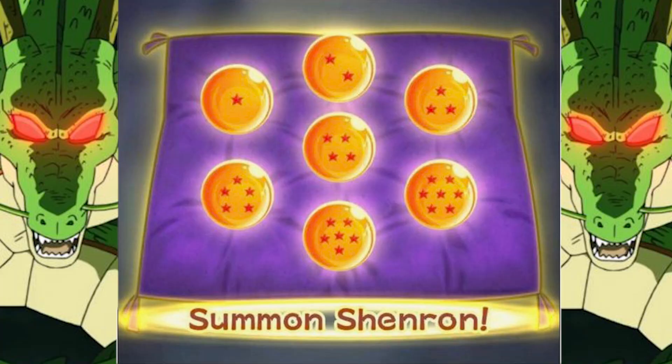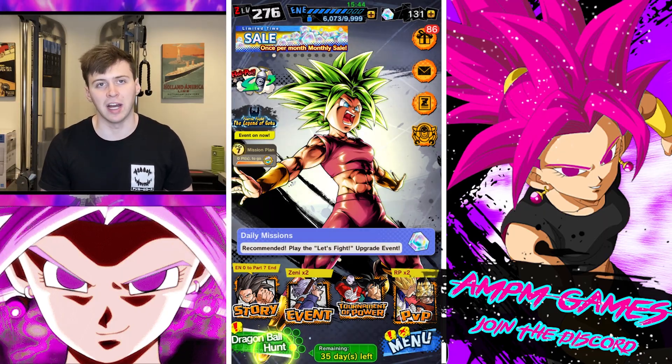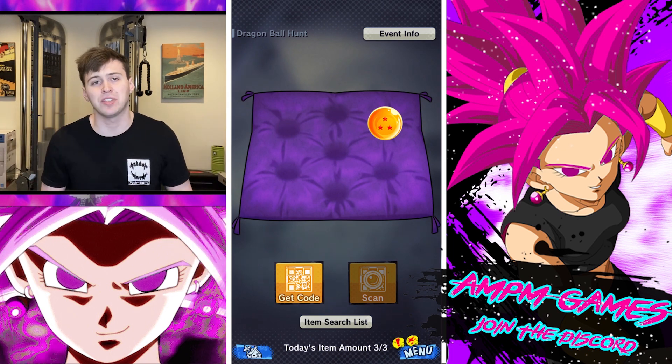You want to know how to do the Shenron Wish Event for Dragon Ball Legends 3rd Anniversary. It's really simple, actually. You're going to click on the bottom left icon to pull up the Shenron menu, and there's really only two options.